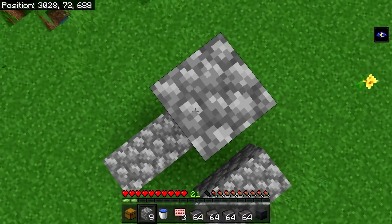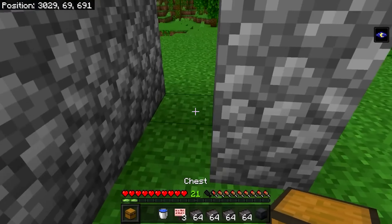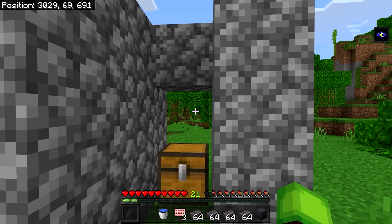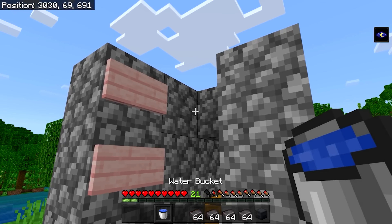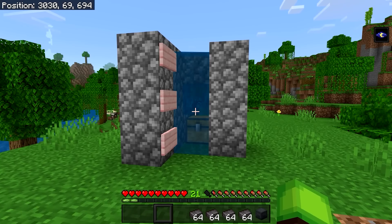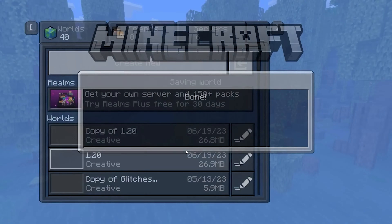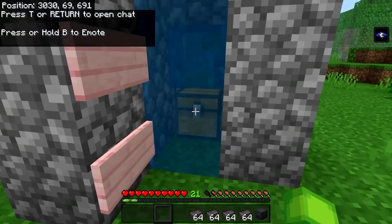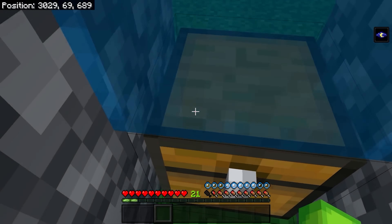Once you've done that, place the last block, then grab your chest and place it under there. Now grab your signs and place them along this wall. Then for the last step, place your water bucket up here. Once you've built this little contraption, press escape and then save and quit to the main menu. Once you've done that, open up your world, and as soon as it opens up, open up the chest and place in all the items you want to duplicate, then step into the water stream.